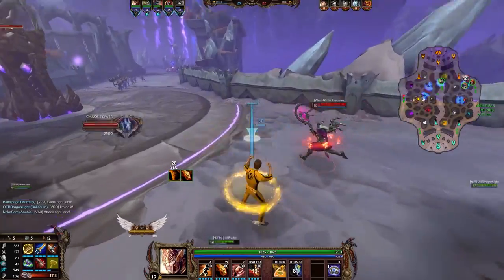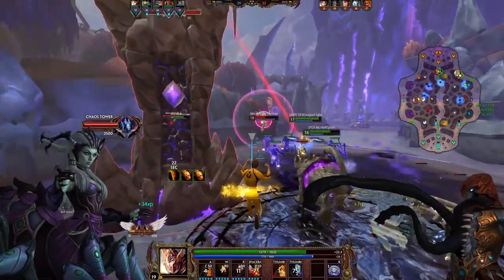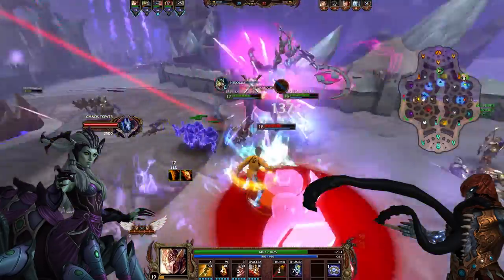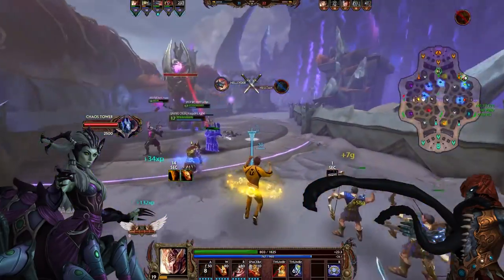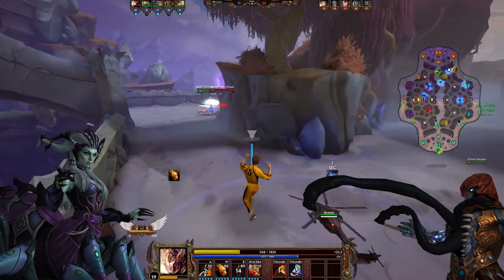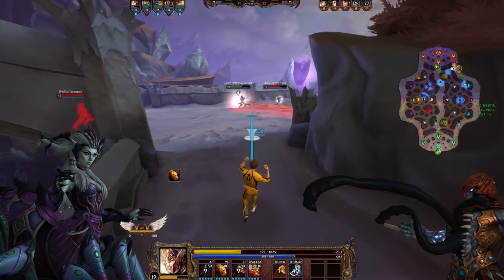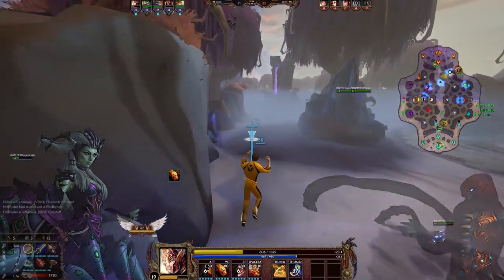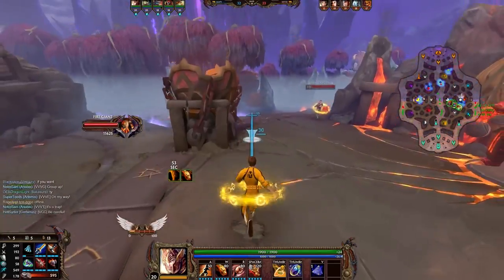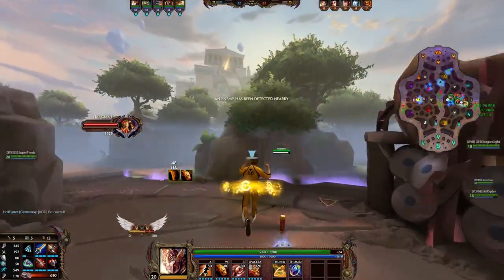What I would not consider counters at the moment — though they could technically box him — are Arachne and Bakasura, simply due to his 1 allowing him to proc Golden Blade, meaning more damage on these gods if they have their minions out. By having more tools to fight him, you actually give him more damage. If Golden Blade gets nerfed and stops cleaving like that, Arachne and Bakasura would be stronger picks here once again. Overall, a lot of gods can counter Mercury more or less, but it really depends on the situation more than anything.